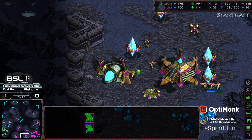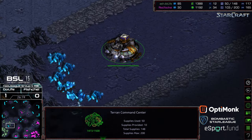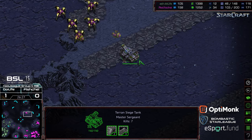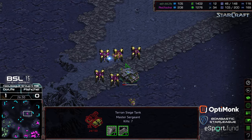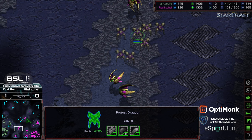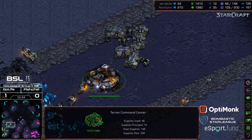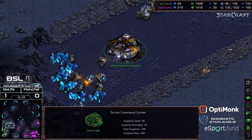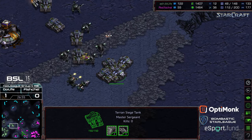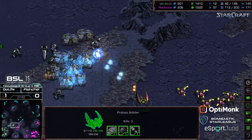Somehow a probe is stuck behind the minerals at the six o'clock. Do Life is able to re-cap the mineral-only; siege tanks are being hunted by dragoons. He's able to get one last probe kill. Fisheye with double the supply can retake territory — all he needs to do is keep mining and macroing and he should take this match. Do Life is scraping the bottom of the barrel on minerals but is not out of it yet, still has heavily upgraded siege tanks and goliaths pressing forward into Fisheye's mining bases.